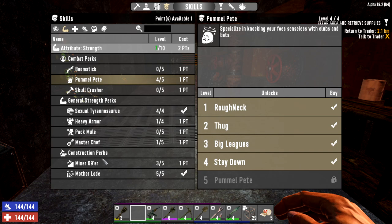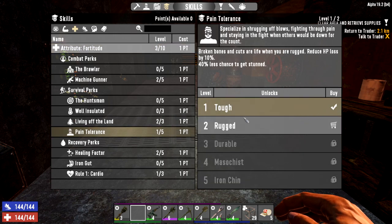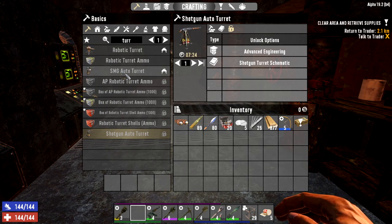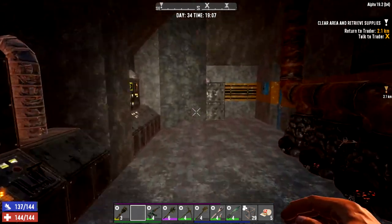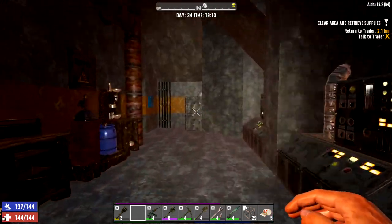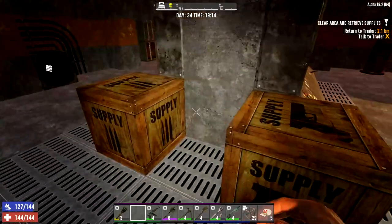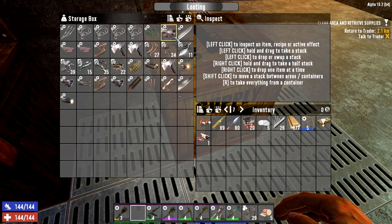We've got Pummel Pete, good; minus 69er is good; got one into heavy armor. I haven't got any points into pain tolerance which is probably a big mistake given how much I get hit. Now we want to look at turrets — we can't make the shotgun turret unfortunately but we can make the SMG turret. What do we need? Motion sensor, 45 steel... okay maybe we can't make this — 37 steel. Let's put the other bits together that we do need. I've got the motion sensor in here.